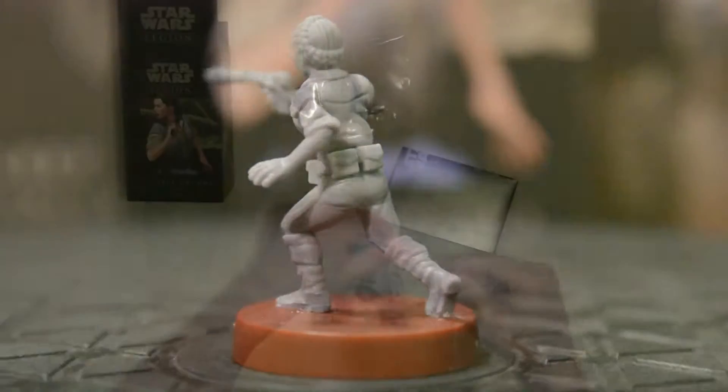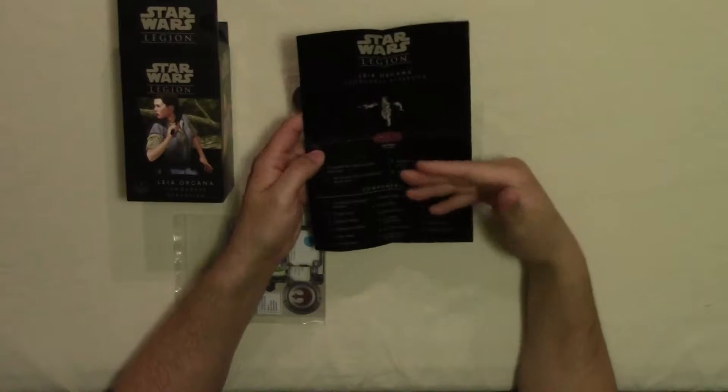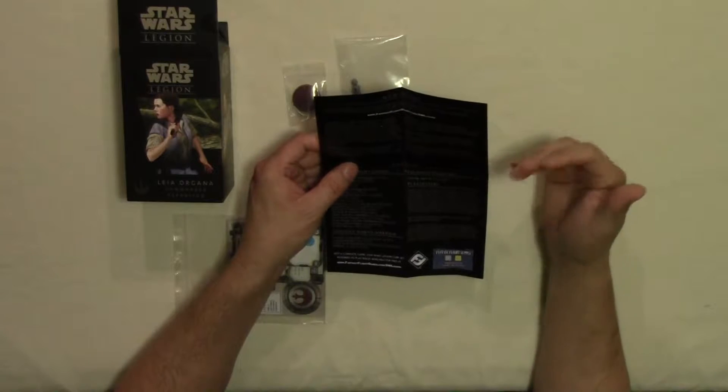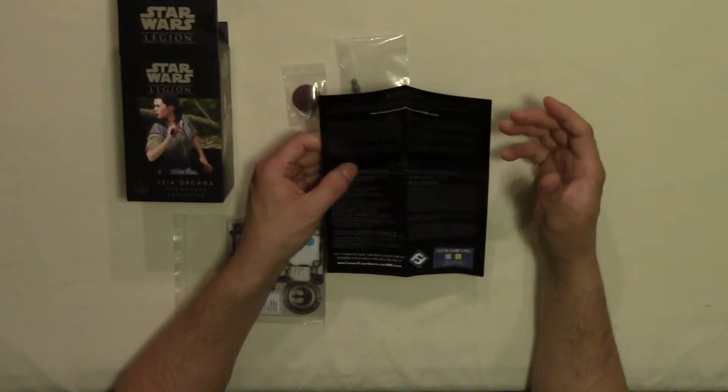All you got to do is put the two arms on and then glue her to the base. Of course, they give you the assembly instructions and what parts you get. Then it gives you a section of the extra keywords like Guardian X, Immune Deflect, Inspire X, Sharpshooter X, and Take Cover.